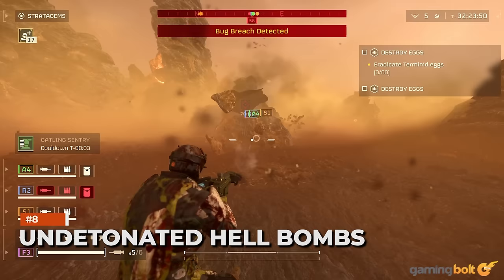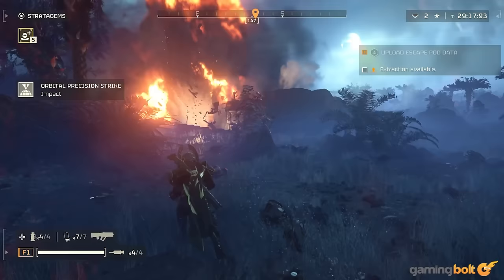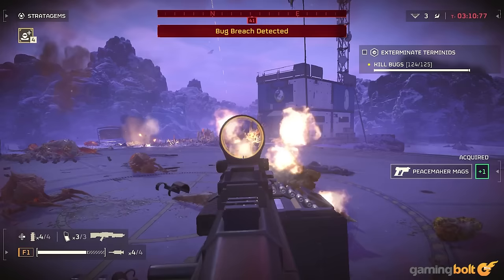Undetonated Hell Bombs. Have you ever encountered rockets that seem to be sparking? Don't shoot them under any circumstances — these are undetonated Hell Bombs with a massive radius. However, if you manage to lure any enemies to them, shoot them to wipe out the horde. Even better, have one player play the role of bait, detonate it from a distance, and then bring them back into combat.